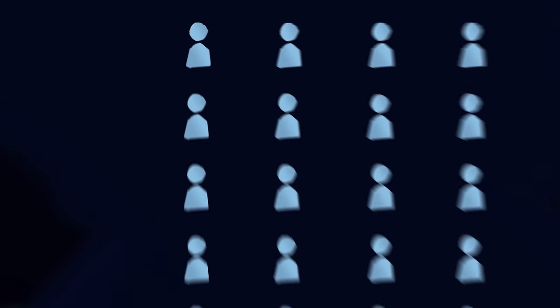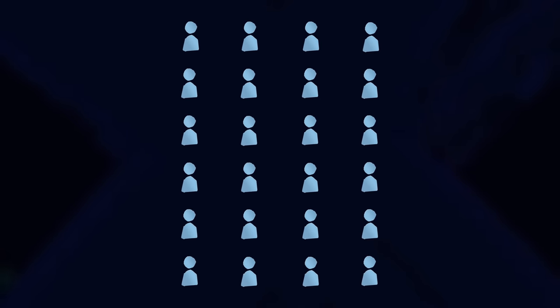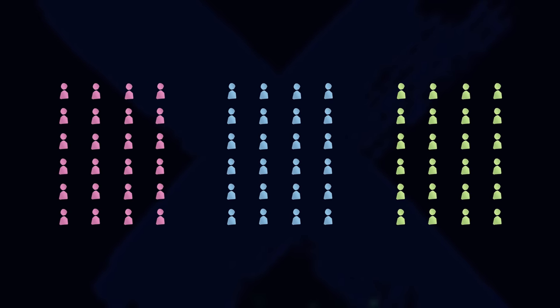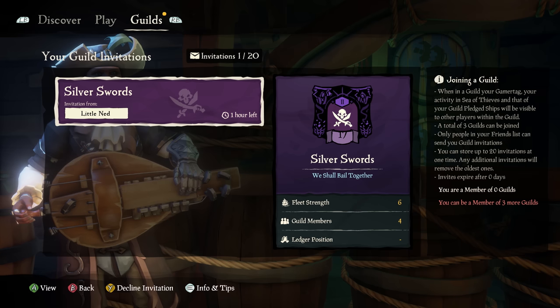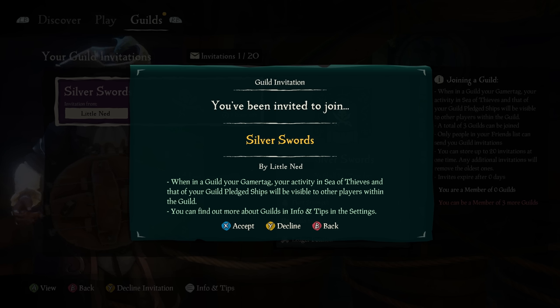Guilds can have up to 24 members, and each pirate can be a member or owner of up to three guilds. Any pirate on the Sea of Thieves can join an existing guild, as long as you're invited, of course.